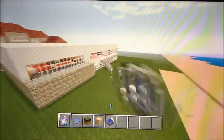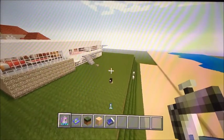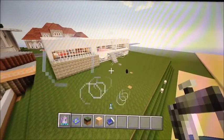And in this episode, basically what we're just going to do is do a little bit of outside exterior work, such as a pool, and I'm just going to try to make it look somewhat nice.